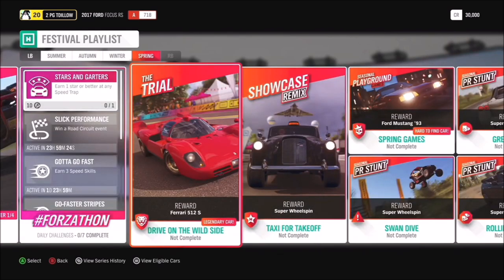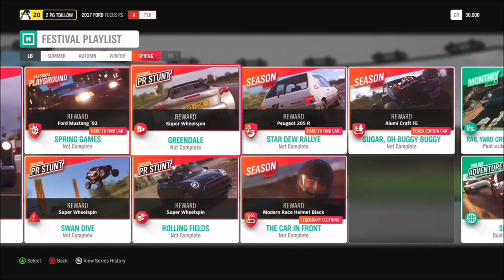The Spring Trial Drive on the Wild Side can get you the Ferrari 512S, and we've got another showcase remix returning - take Isha's Taxi for a spin in Taxi for Takeoff. The seasonal event Star Due Rally rewards a Peugeot 205, and the seasonal event Sugar Oh Buggy Buggy gets you a Lumicraft Forza Edition.